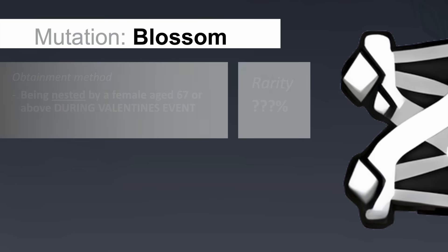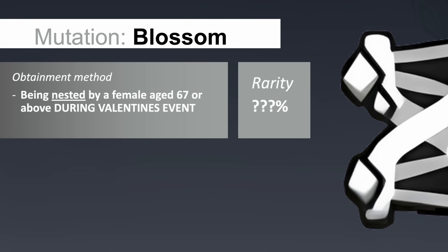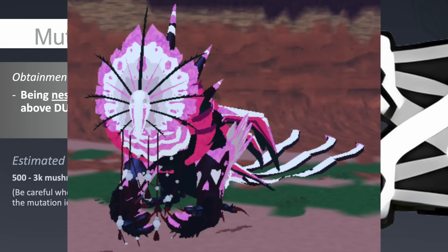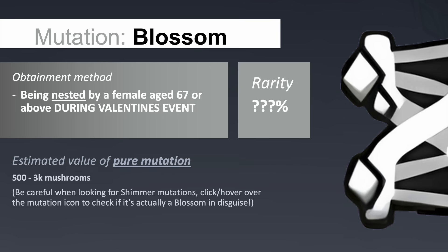Introduced during the Valentine's event, Blossom affects creatures in a similar way as Frostburn, but instead of light blue icy patches, this mutation displays a pink colour scheme with a flowery texture. Blossom has a similar value to Frostburn, ranging from 500 to 3,000 on average.